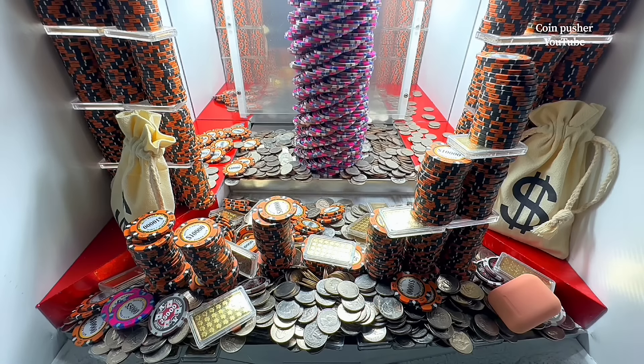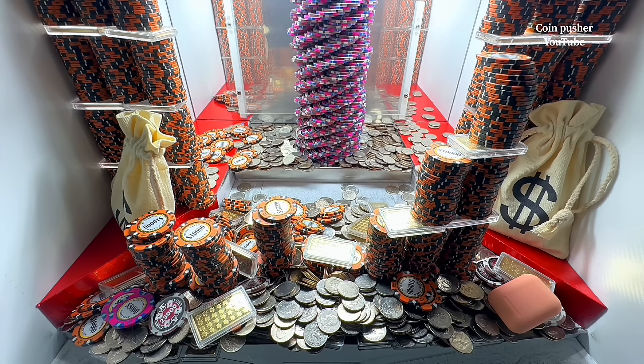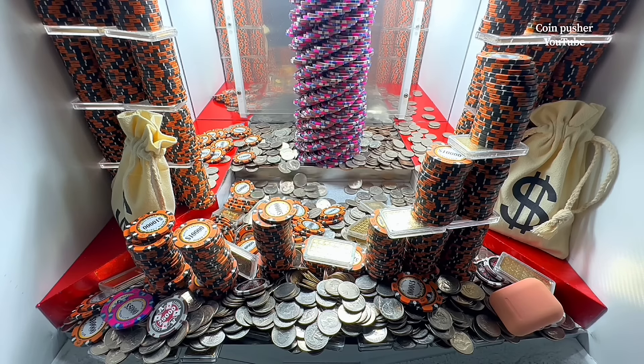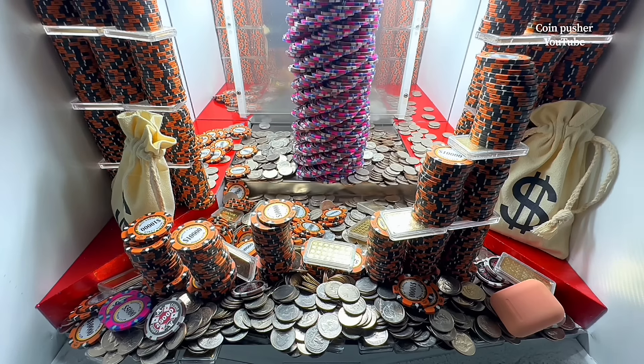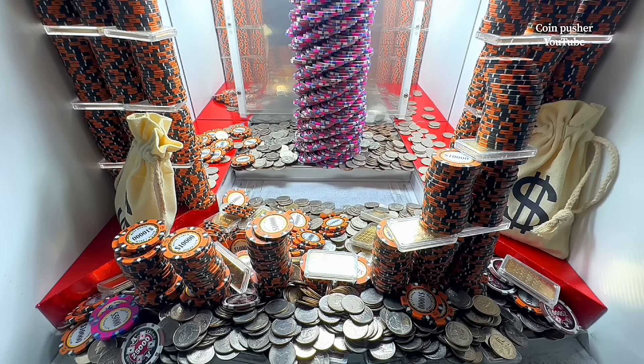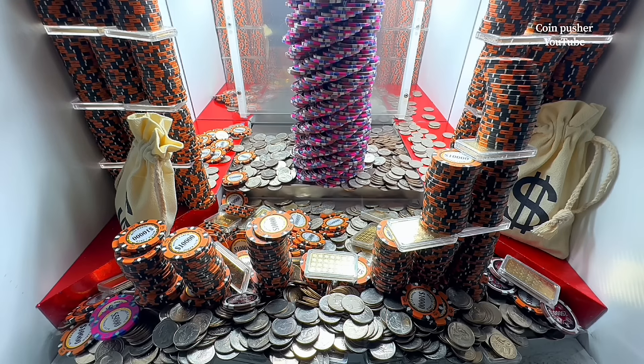There's that peachy earbud over there on that right side. I guess it's a free tower made out of $10,000 chips. If we can get that, that would be pretty sweet. We just got a white one. Oh nice, we just got the peach one as well. The white one gets us a free tower made out of $25,000 chips.